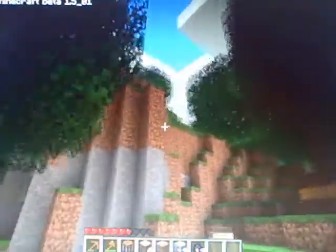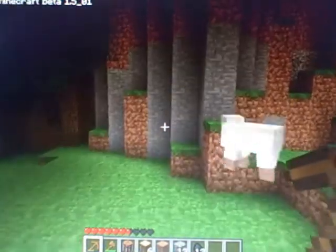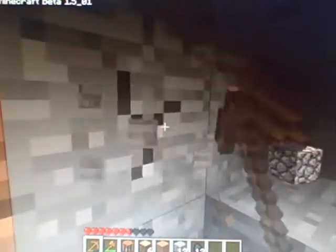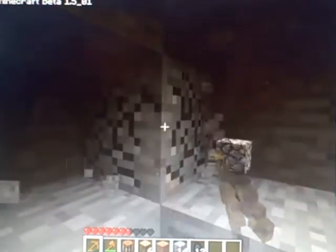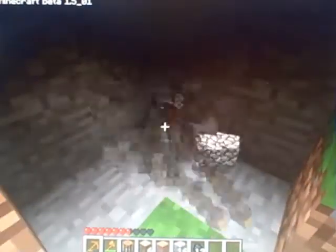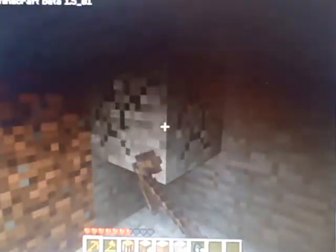Alright, now let's make a home. I started digging over there, but that wasn't a great spot. I'm going to start digging in here — I think that's a sensible option. On your first day, all you want to do is make somewhere safe to stay for the night. Get a nice alcove — just dig in. The cobblestone you get from mining stone is handy because you can use it to make a furnace and then melt it back into smooth stone to make things look nice.